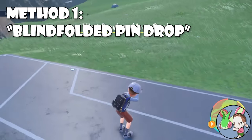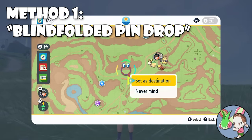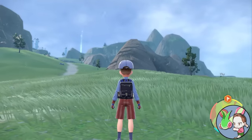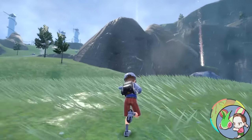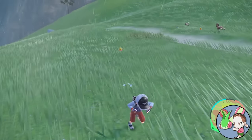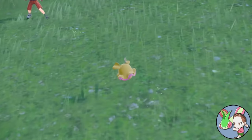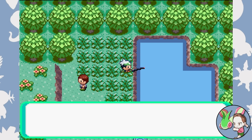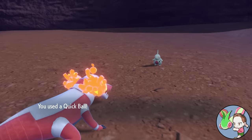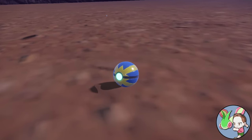The first is what I call the blindfolded pin drop method. Every time you come across a new area, you immediately open up the map and set a pin somewhere within the confines of that area. Then you head straight to your pin, ignoring all Pokemon along the way. Once you've arrived, blindfold yourself, give the camera a few spins, and start feeling your way towards the nearest Pokemon. This method can be somewhat manipulated by knowing where the best encounters in the area are, but Nuzlockes have always been manipulated — and using game knowledge for slight manipulation has always been a staple of Nuzlocking.